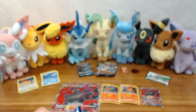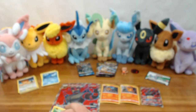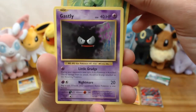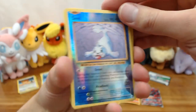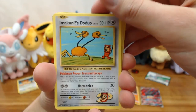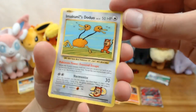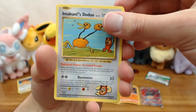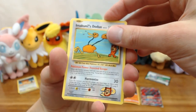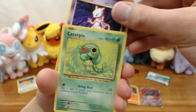Evolutions is our next pack. We got: Caterpie, Gastly, Diglett, Rattata, Charmander, Seel as the reverse holo, then Metapod, Mewtwo Duo — that'll be like a secret rare, can't be used in official tournaments. A lot of people make funny decks out of it — sing a song and then randomly smack for 30 damage later in the game. Then Haunter, and Mewtwo is our rare. Pretty interesting Evolutions pack.